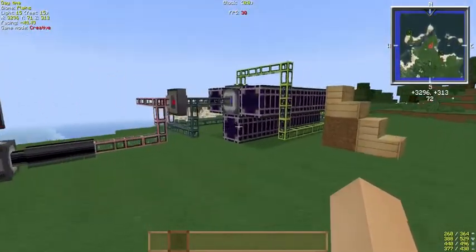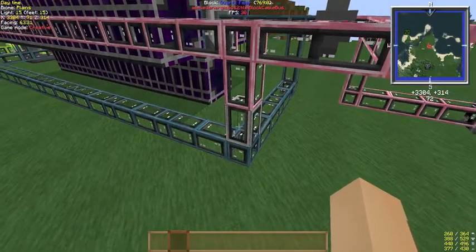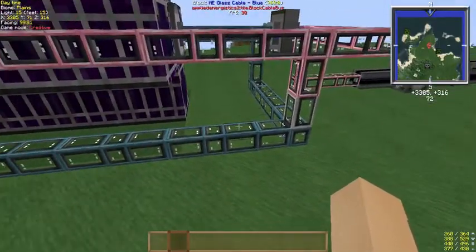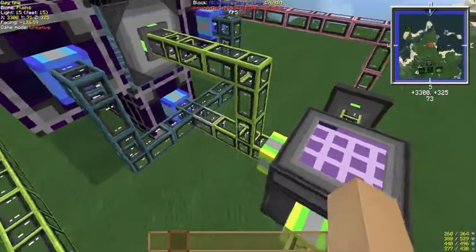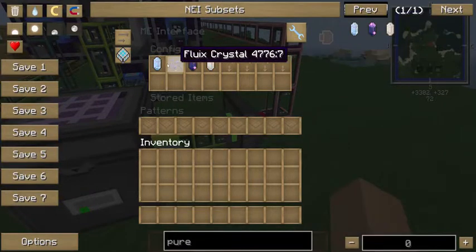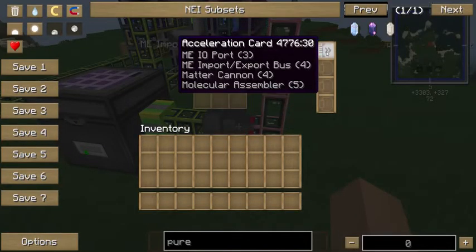This part was a bit of a pain to figure out. Again, it requires subsystems, and quartz fibers to pass along the power from the main system, which is the red. The first subsystem here is the blue. Then you need to pass the power from the first subsystem into the second subsystem with another quartz fiber. Set up the ME interface with these items so that once they are made, they will pass back into the main system's inventory.